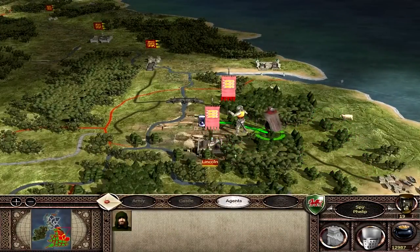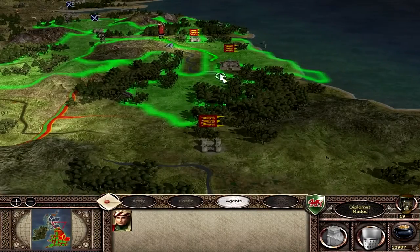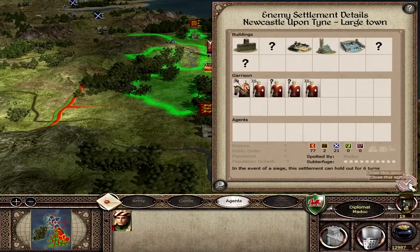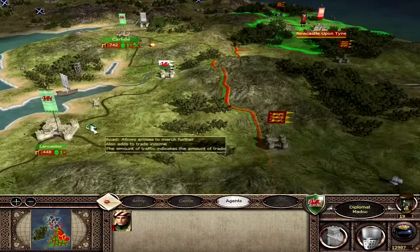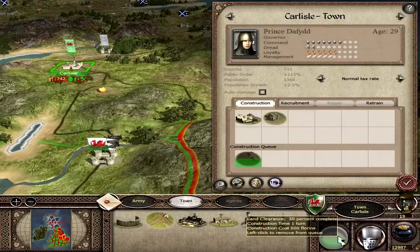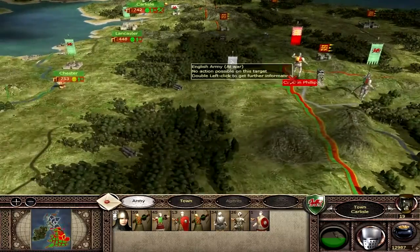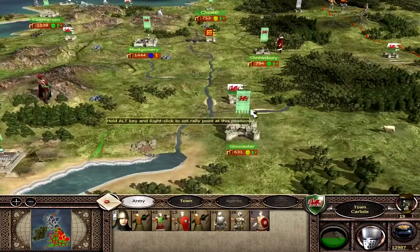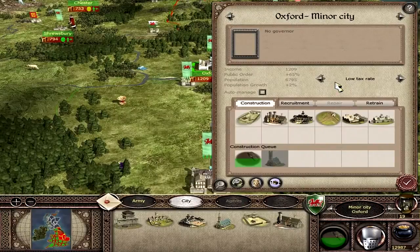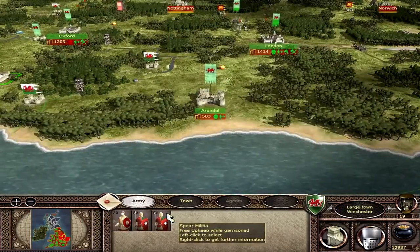The spy moves across to give more line of sight. The diplomat heads down toward Newcastle upon Tyne - oh my god, just spear militia there, we can probably take that too. We need to be heading there quickly. Carlisle can't recruit or retrain anything, so I need a force up there fast. Oxford is quite unhappy though I'm building there and have a low tax rate. Keeping units in forts to benefit from free upkeep.